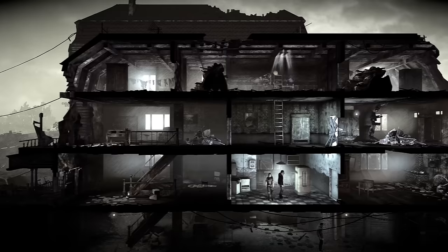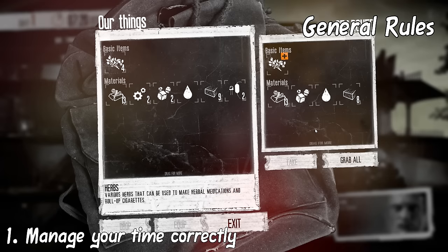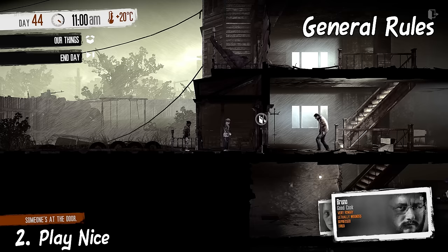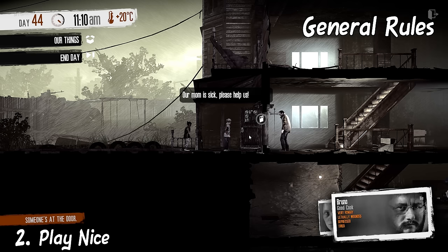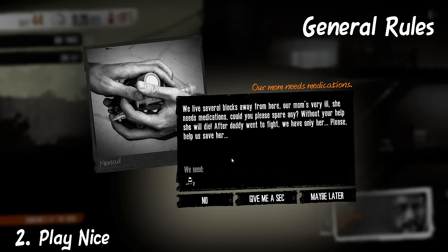Now for tips and tricks. The two general rules for surviving This War of Mine are: 1. Manage your time correctly — always do things if you have the time, only do things if you're sure you can, and if there's a faster way, do it. And 2. Play nice with other survivors as much as you can — help neighbors, do not kill, do not steal, unless you absolutely need to.